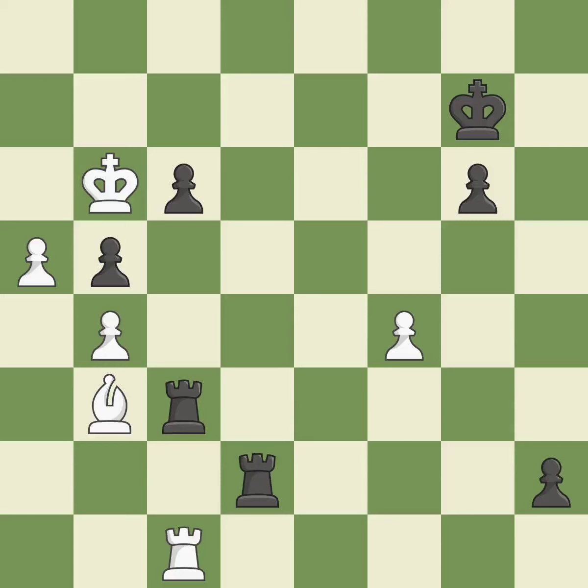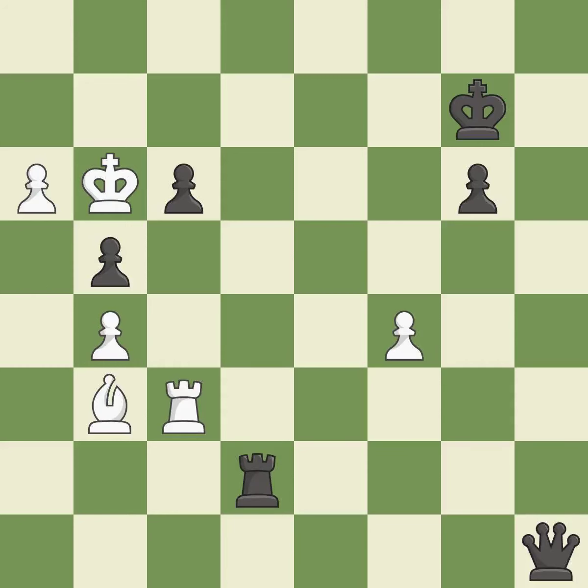This defends a pawn that was under attack and had no defenders — it is best. Recaptures. This threatens to use a rook to counter a passed pawn — it is best. This promotes a pawn to a queen — it is best. The passed pawn moves towards its goal — it is good. This is the strongest option — it is best.